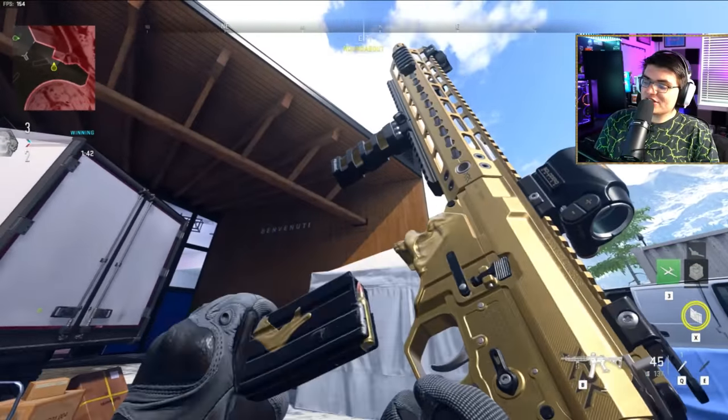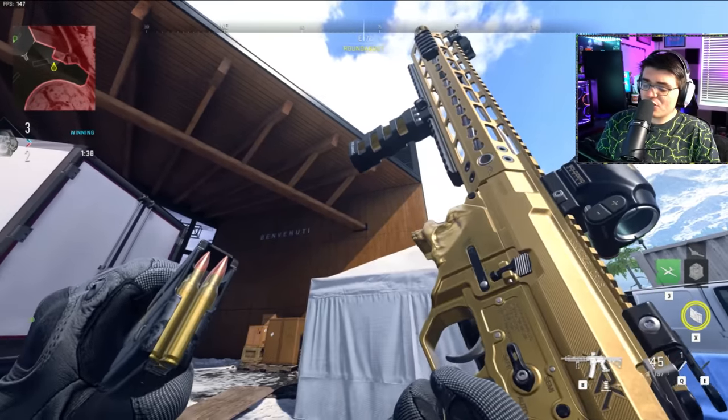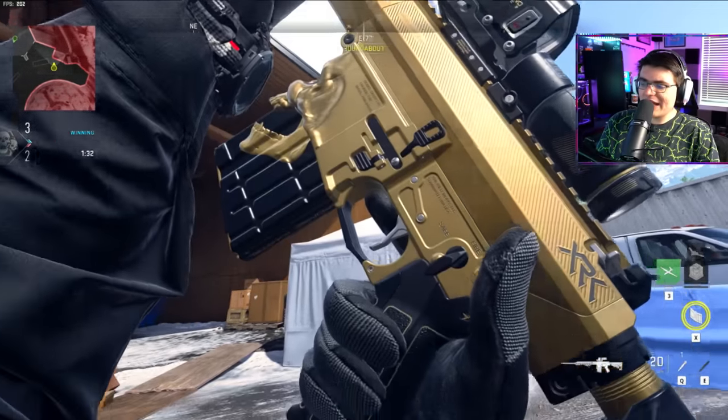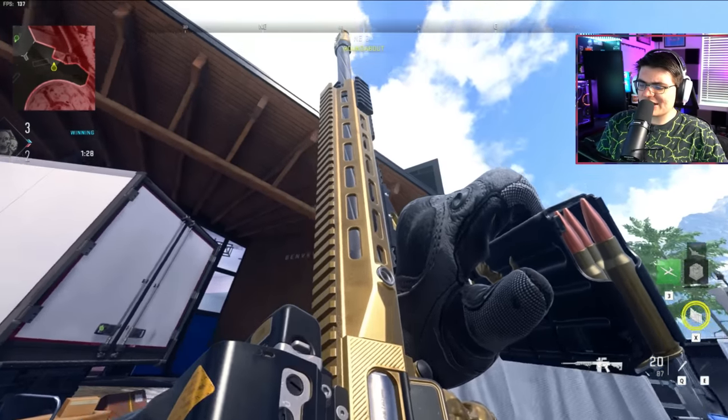Now it's time to test out the blueprints. Here's the M4 — it kind of just looks like the normal gold camo, not too crazy. You can see the skull opens and closes as you reload it. Here's the new marksman rifle, the Tempest Torrent, and it's pretty much the exact same thing — it's gold, and the skull opens and closes as you reload it.